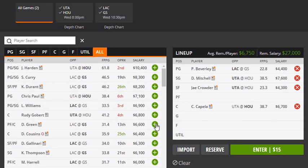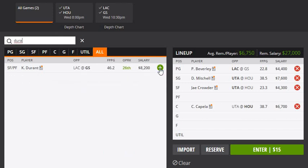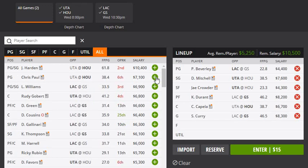As far as my star, I'm going with KD — Kevin Durant — who is definitely gonna come through for us. At 8.2k that is a really, really low price for KD. If you want to play Curry, you can still play him and still have $5,250 left, so you can do that.